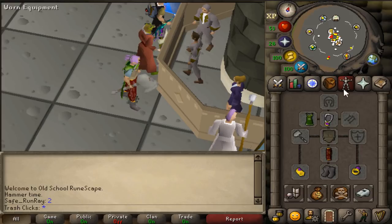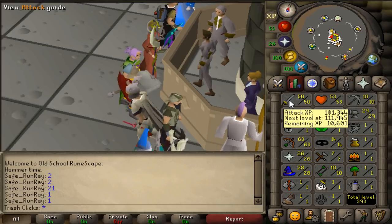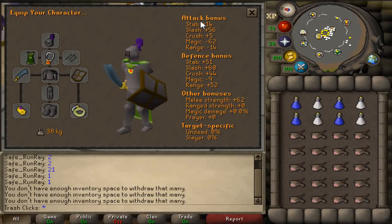For 50 attack, the Granite Hammer is the best in slot weapon to train with. A good cheaper replacement would be a Brine Saber, and an even cheaper replacement would be a Rune Scimitar. So when it comes to a cheaper setup when training melee, this is the setup that I would go for.